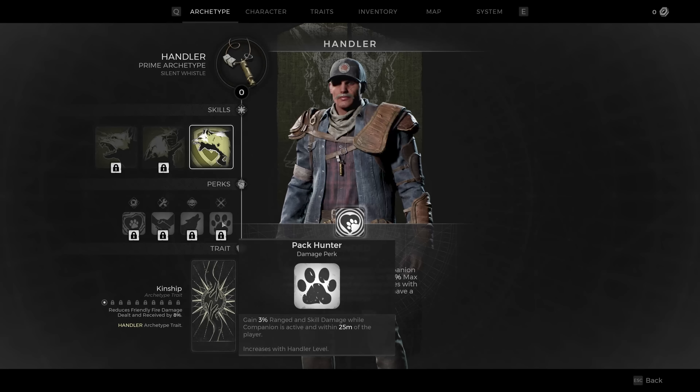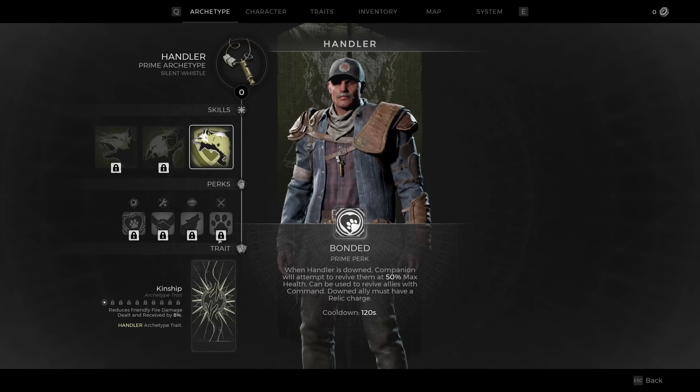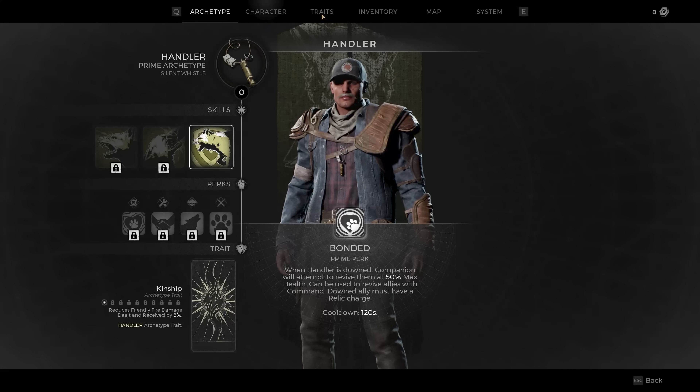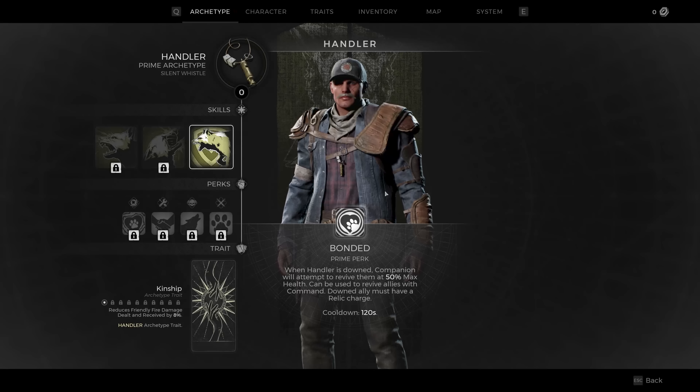Perks: Pack Hunter grants 3% range and skill damage while companion is active within 25 meters. Spirit of the Wolf increases movement speed by 10% for allies within 10 meters. Teamwork increases revive speed by 15%, and using a relic fully restores the companion's health. Trait Kinship reduces friendly fire damage dealt and received by 8% — and there is some friendly fire in this game, so be aware.